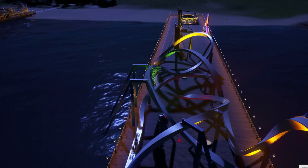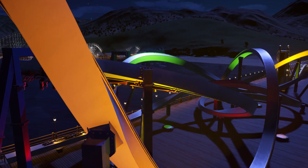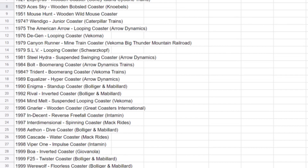I'd like to build a park that grows kind of organically and in a somewhat historically accurate way. To do this, I've looked at every model of coaster in the game and decided what real-life coaster it's based on, then listed them in order of when they were first built, so we've ended up with a list which we'll use to decide what to build next.